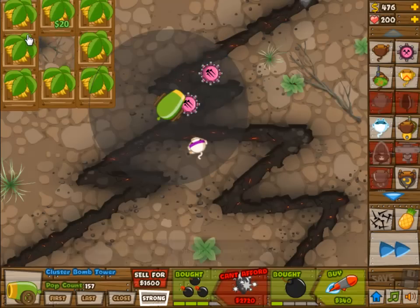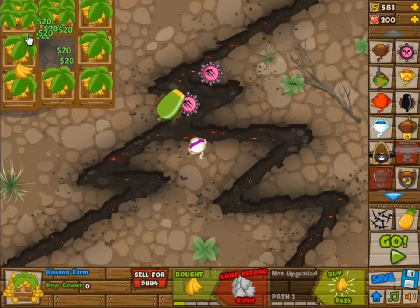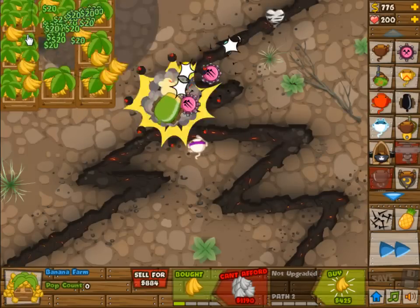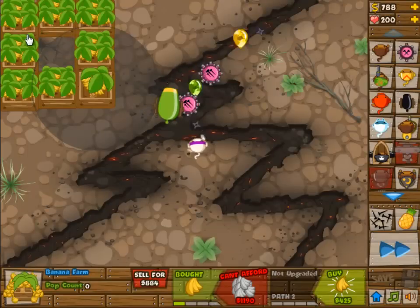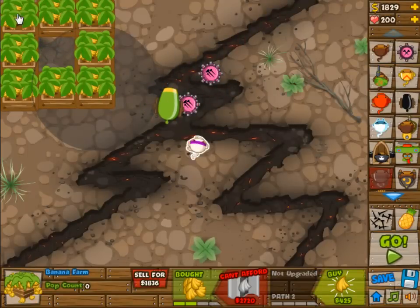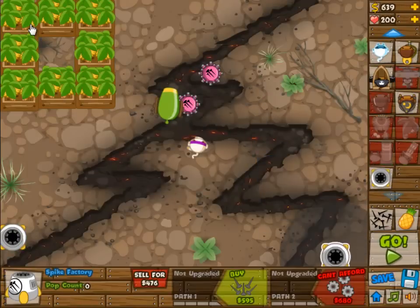We get a cannon here and of course that's for AOE damage, because that's all you need in the beginning. From wave 46 on you don't need the AOE damage anymore — you need single target damage. And as you can see, the one monkey that can see camo is good enough for wave 33.